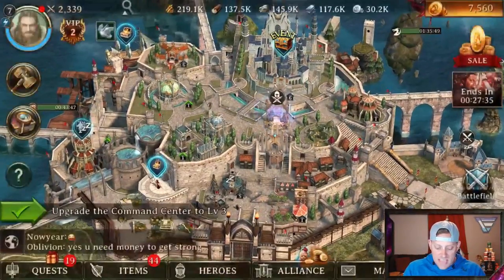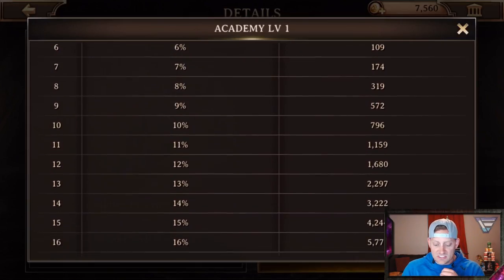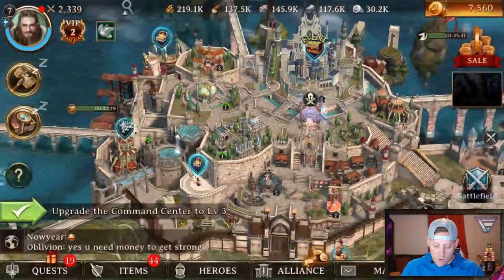We're going to go over to the academy and see what the academy has to offer. The academy is a building used for research - it's like the laboratory in Clash of Clans. Upgrade the academy to increase your research speed and unlock higher levels of research. As you can see my academy is currently only level one.